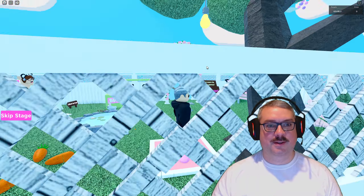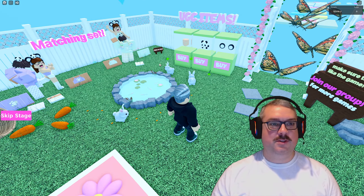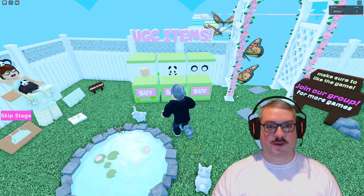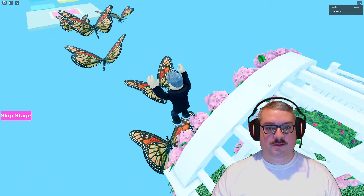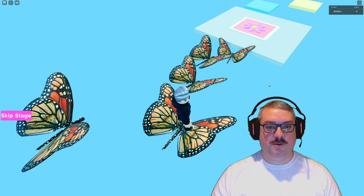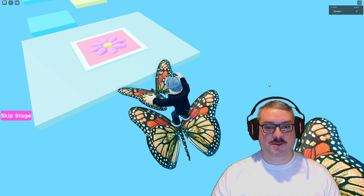Talk about a springtime spectacle! As soon as you start the game, you're transported to a park bursting with Easter vibes and springtime cheer. And that first obstacle? It's like a parade of monarch butterflies fluttering their way across the screen. Get ready for a playful and whimsical journey.